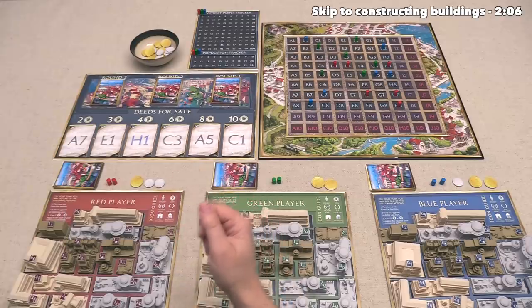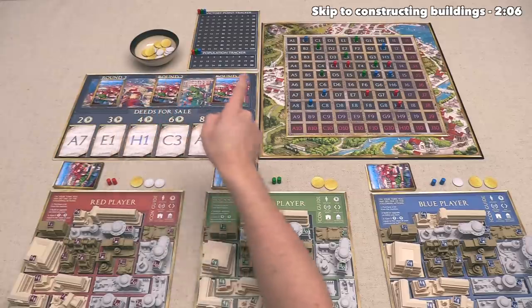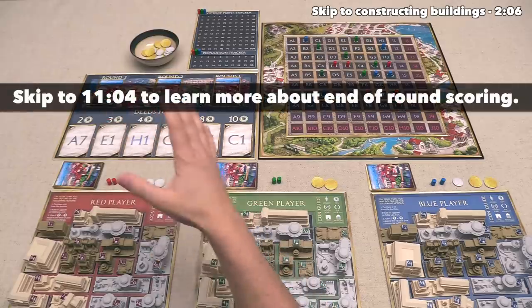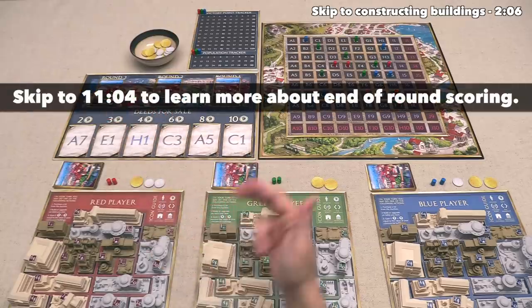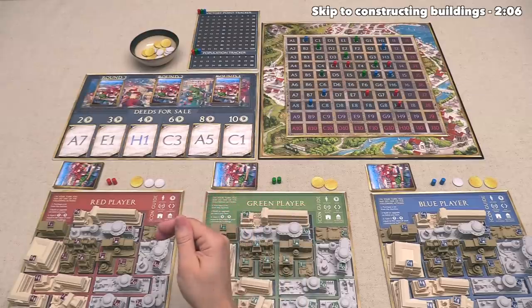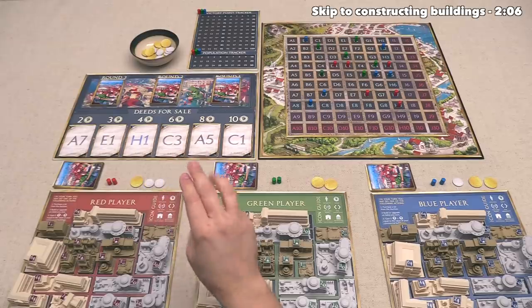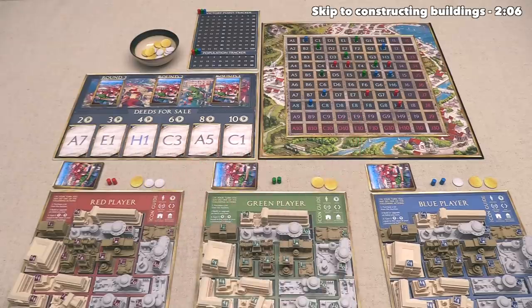A round will finish once every card in one of these round stacks is completed, and then there will be an end of round scoring, but I'll explain the details of that a little bit later. So let's go ahead and take our turn — the three options we have are taking income, buying a plot of land, or constructing a building out into Rome.